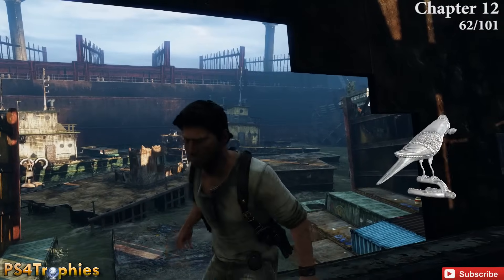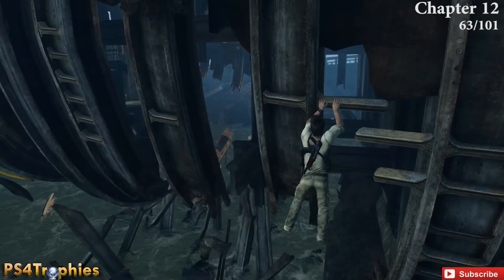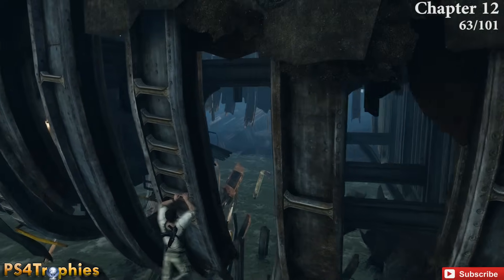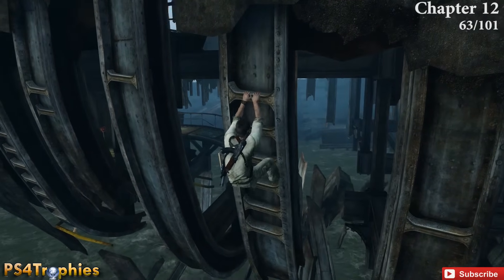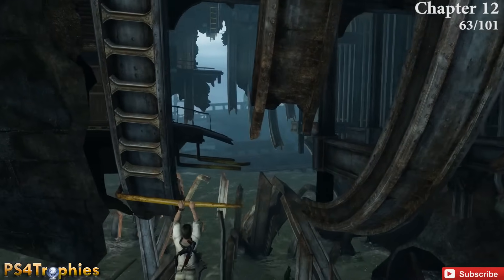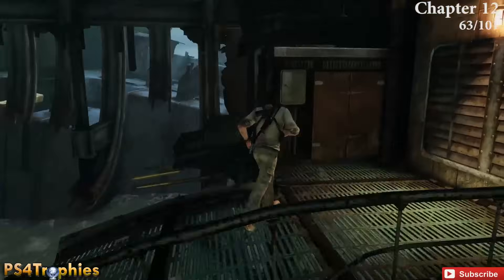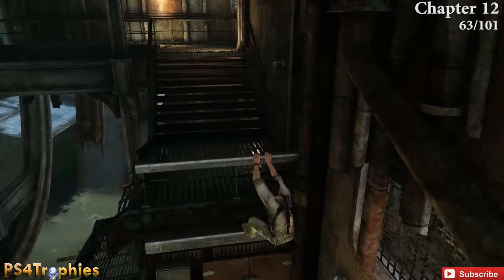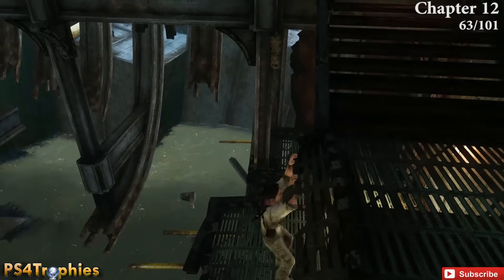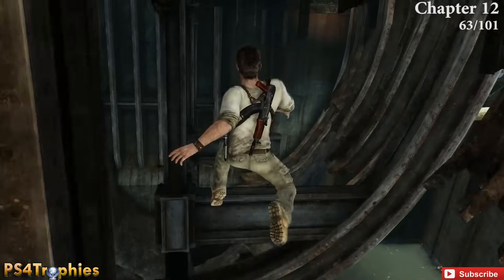A couple sections later, jump across and you can see the treasure blinking on the beam. You'll have to do quite a bit of platforming to get around to it — swing around, down, over, and around. The natural path goes up some stairs, but before those stairs, drop down here and follow this path to the treasure.